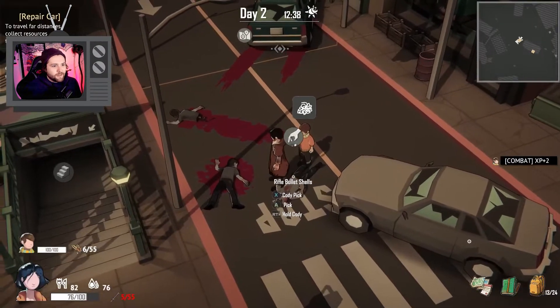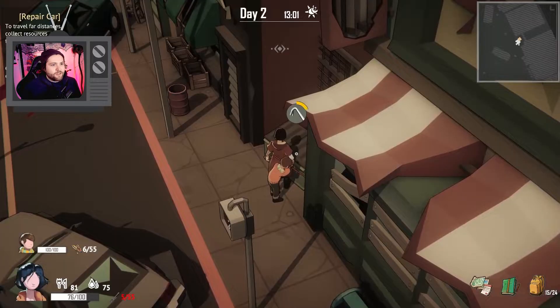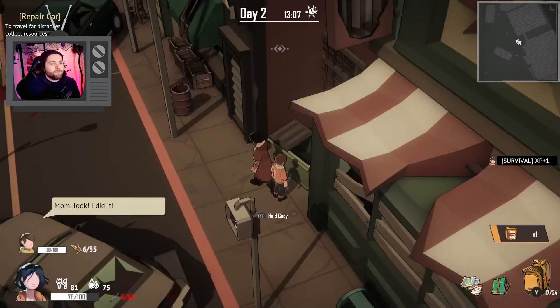That was close. Cody, can you open it? Yes, you can. It's starch. Let's have Cody unlock this. We got starch, cloth, and we got some metal.